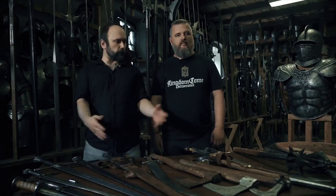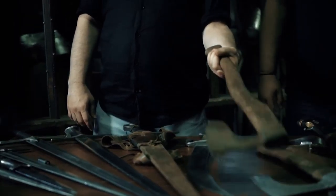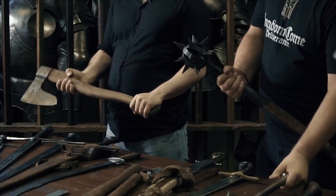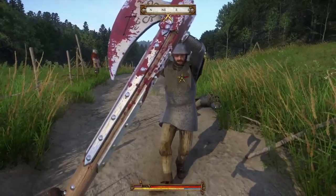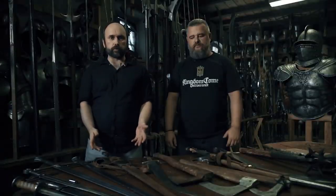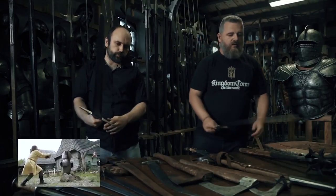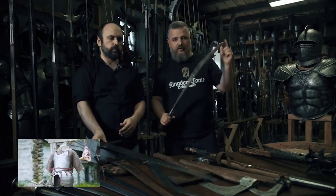We wanted to let you try and fight with almost every common weapon that was used back then. An axe or mace is heavy, short, slow, and quite bad at defense, but very practical in an armored fight. A sword, on the other hand, is an all-purpose combat tool, but a good sword was quite expensive. You can see how effective it is in our other video.